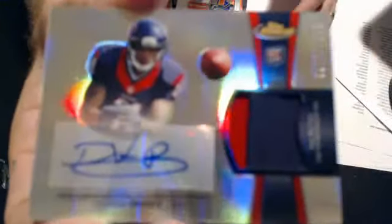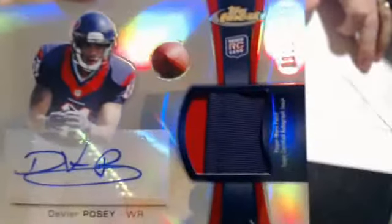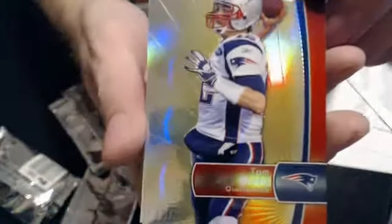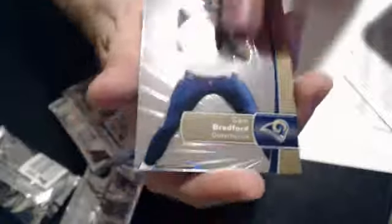And a Mark Jones rookie. Our last hit pack is an auto patch — we have a Ryan Tannehill rookie, and the auto patch is DeVier Posey numbered to 353, two-color piece. That will go to C. Michaels, Houston — nice pull. And then we have a Brady gold refractor, 45 of 50, Tom Brady — very nice. And that will do it for the Finest.